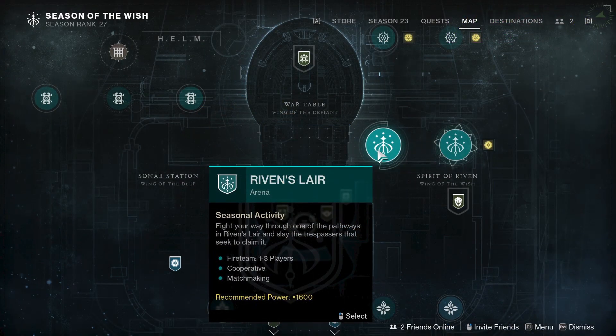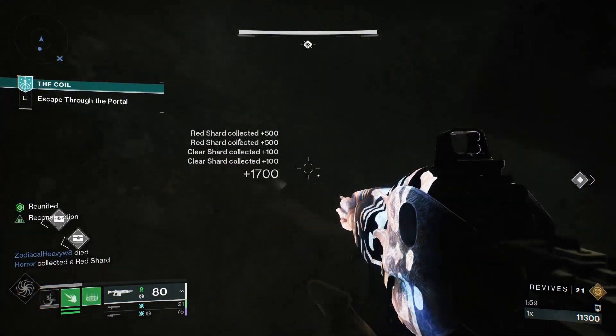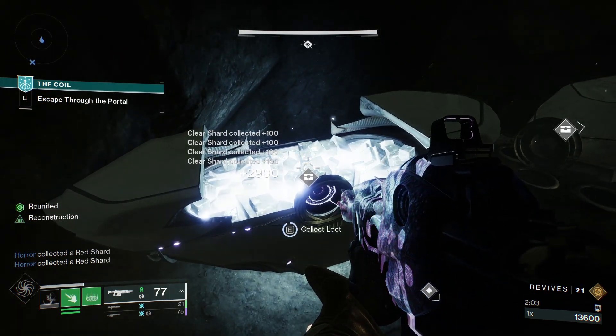To get the Doomed Petitioner, you will need to run through the new seasonal activities for the Season of the Wish, which will be Riven's Lair and the Coil. The Doomed Petitioner can come from the final chest at the end of these activities or the secret chest hidden within the Coil.